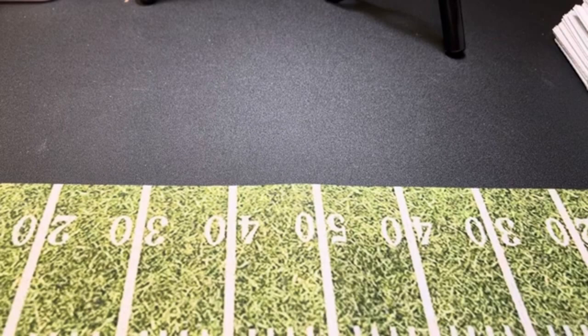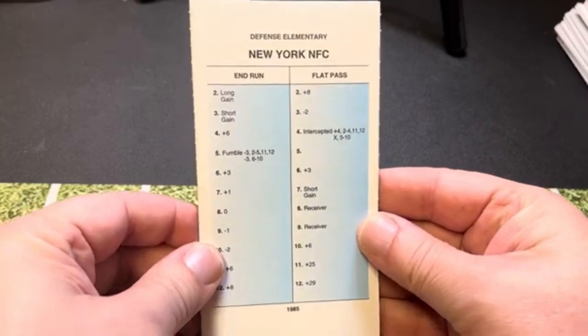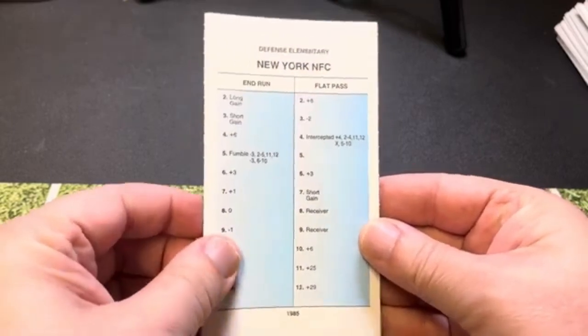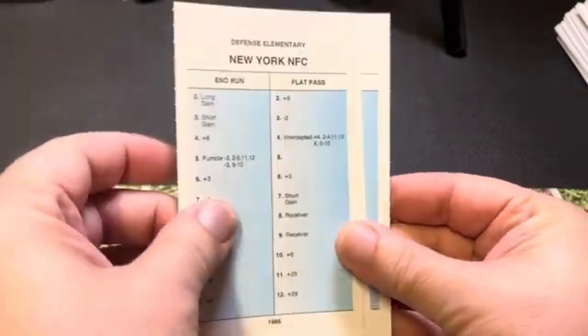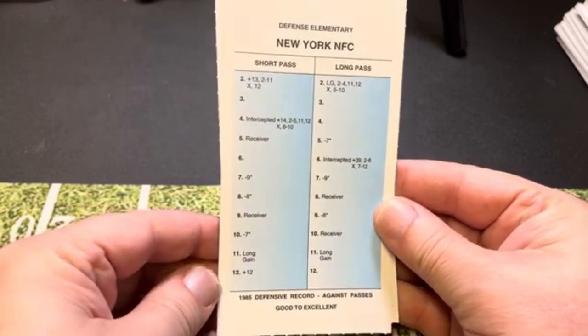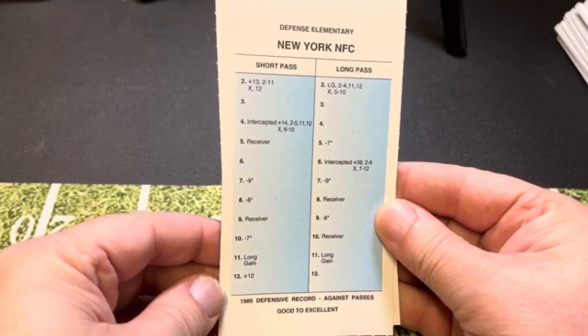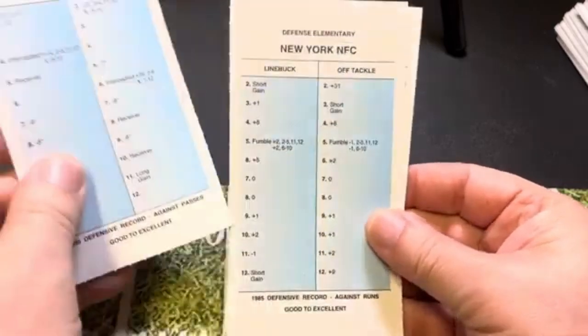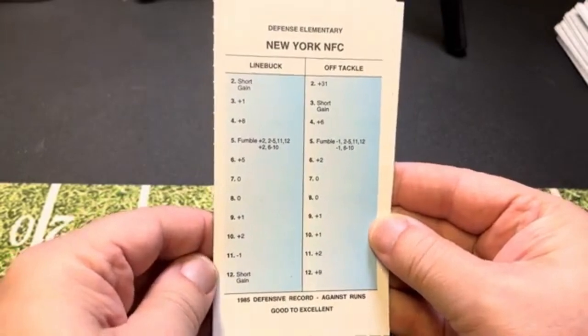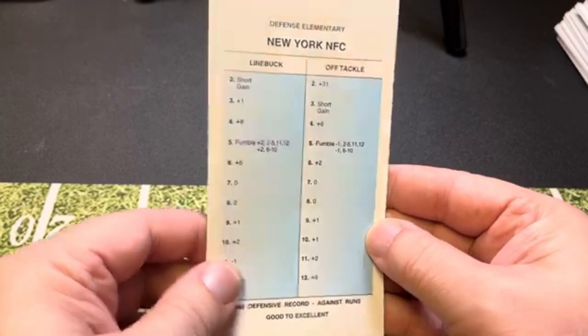The first defense we're going to look at is the New York Giants. There is the New York Giants end run and flat pass defense, and their short pass and long pass defense. They were rated good to excellent against passes. You can see the long gains there, but they're down at 11. Sacks right there at 7 and 8 on short pass. Against runs, they were also good to excellent — here's their line buck and off tackle card.